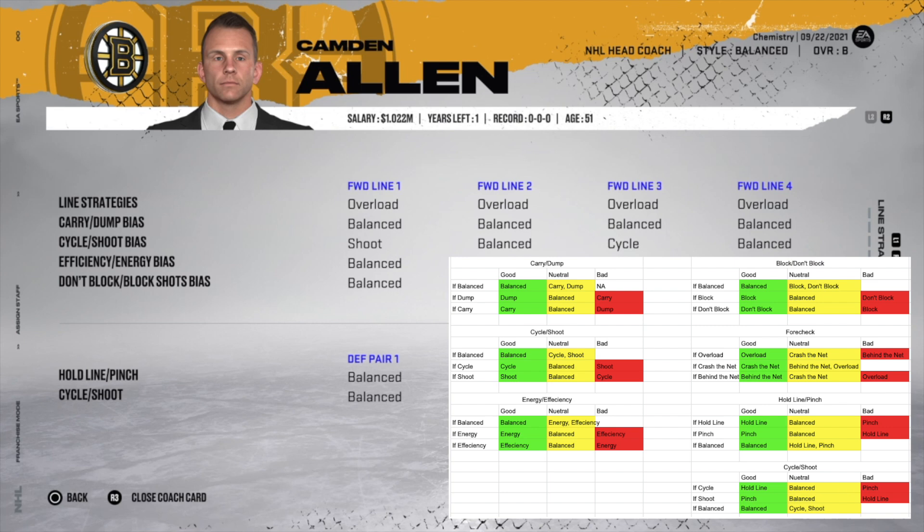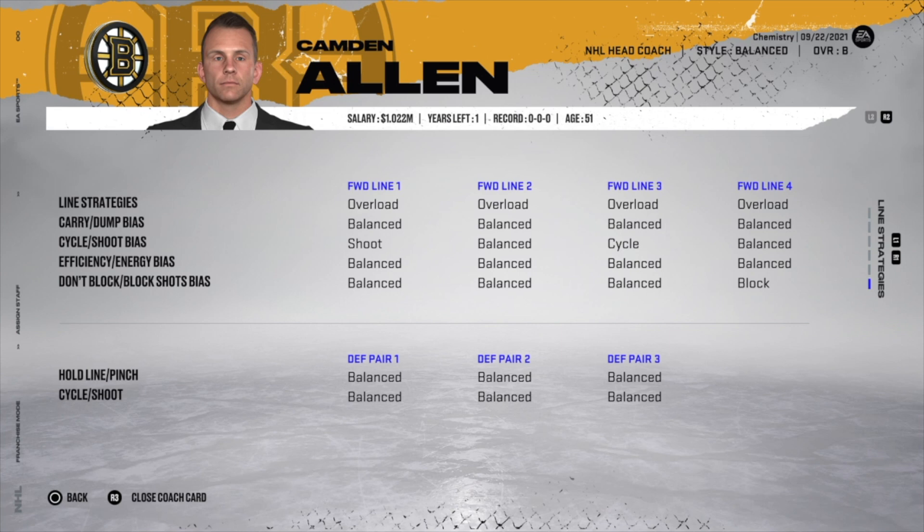For carry vs. dump bias: if the coach is balanced, and the player is also balanced, he gets a check mark. Because he's balanced, the worst it can be is a yellow dash, so we have many zeros but not a lot of pluses or negatives. This coach has 'balanced' in almost every single preference across line two, four, and all three defensive pairs.